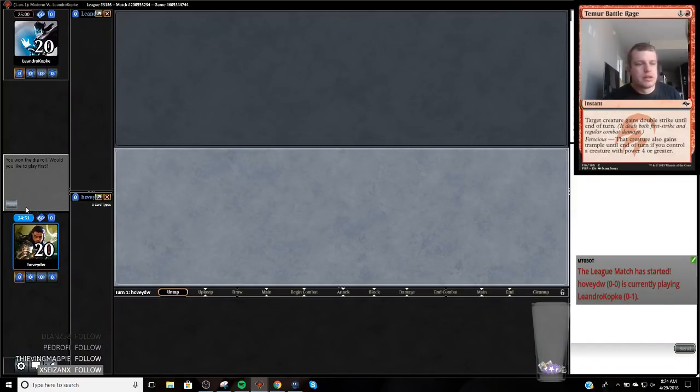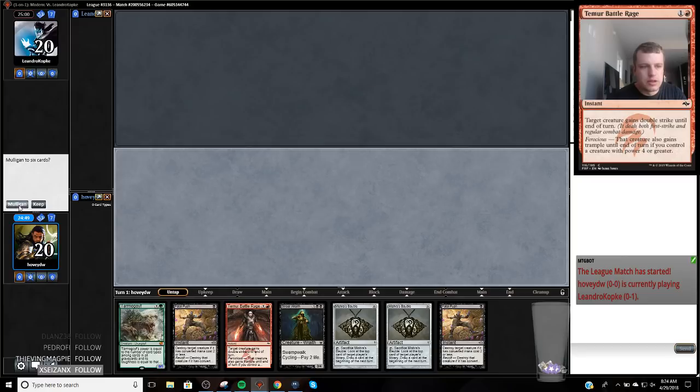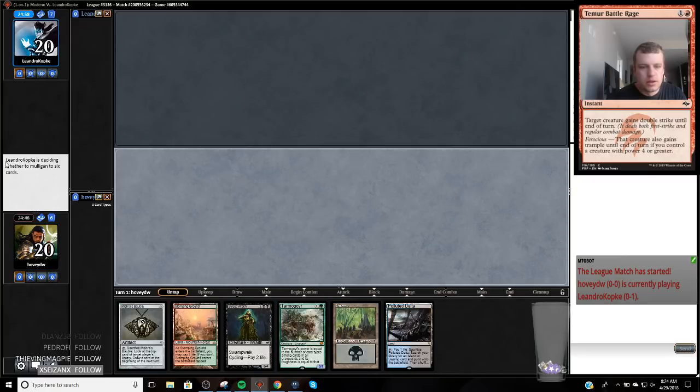I'd like to lead off. Actually, I'd like to mulligan. This hand is good, not great — we're gonna look for an interactive spell on one. We'll bobble ourselves: if we don't like the top card we'll fetch, if we do like it we won't. This could easily become a Tarmogoyf game where we hover at a decently high life total and don't hemorrhage ourselves quickly.